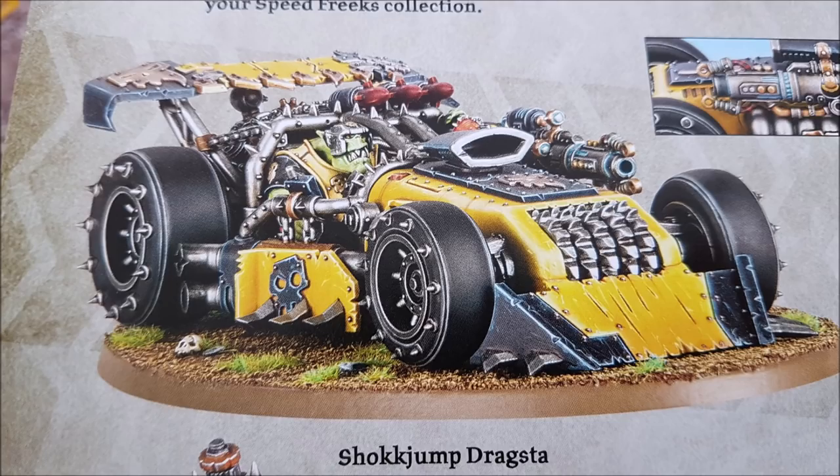It's also got a Custom Shock Rifle, and one of the abilities is a Grot Gunner and Targeting Squig — you add two to hit rolls for attacks made with this model's Custom Shock Rifle. So this Ork vehicle zipping around is hitting on a three instead of a five because of the Grot Gunner and Targeting Squig. The Custom Shock Rifle is assault two, 24-inch range, so out of those two shots hitting on threes, at least one is getting through.